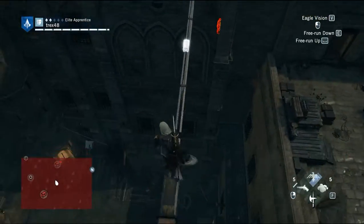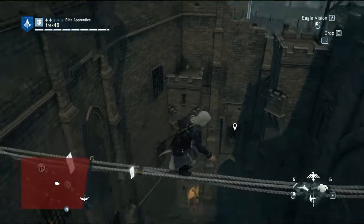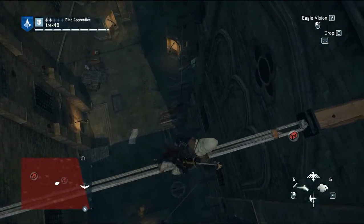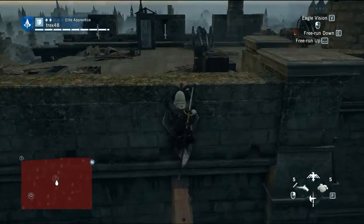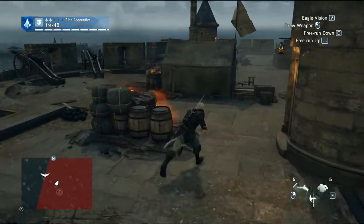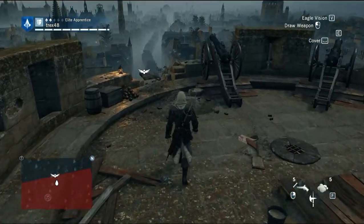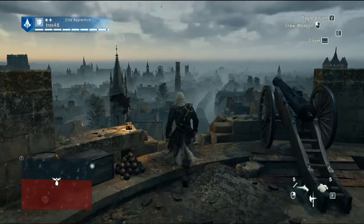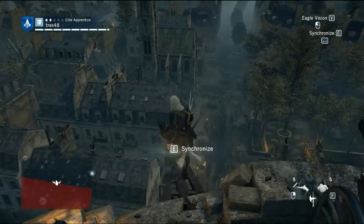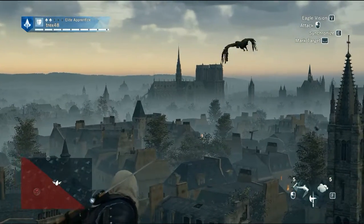Here you can see the intricate designs of Bastille — it's really cool. Look at the cannons they used to defend Bastille. And here we are on the synchronization point. As you can see, that's Notre Dame. I'm trying to find the tower that we came from — yeah, right there. That was the tower where we started this video.